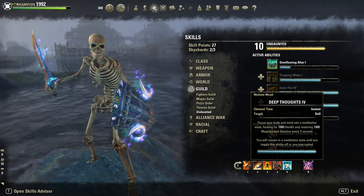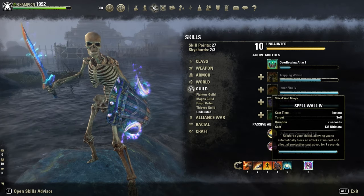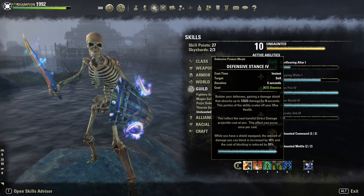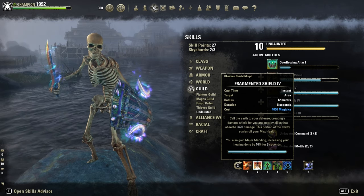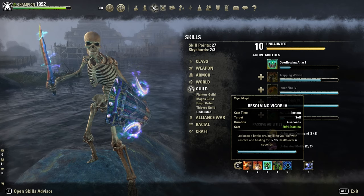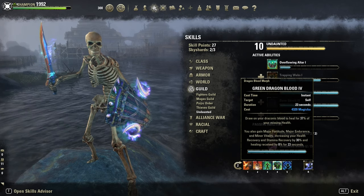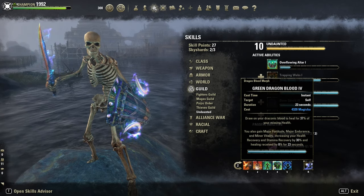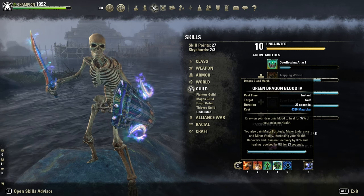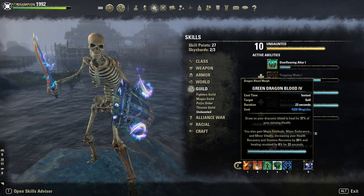Then Hardened Armor for the resistance buff, Deep Breath for sustain — but keep in mind you can get bashed if you're not CC immune. Then Spare Wall as our ultimate. On the back bar, again Defensive Stance for the passive benefit and Fragmented Shield for Major Mending — another 16% more healing done. Then Resolving Vigor, our HoT.